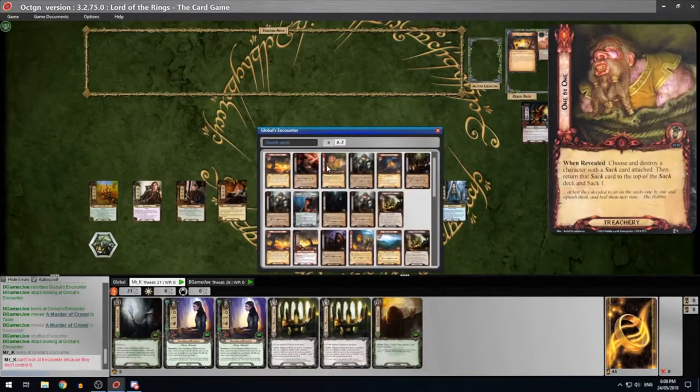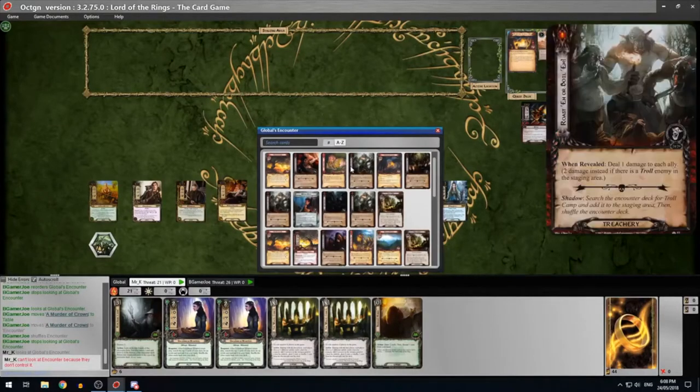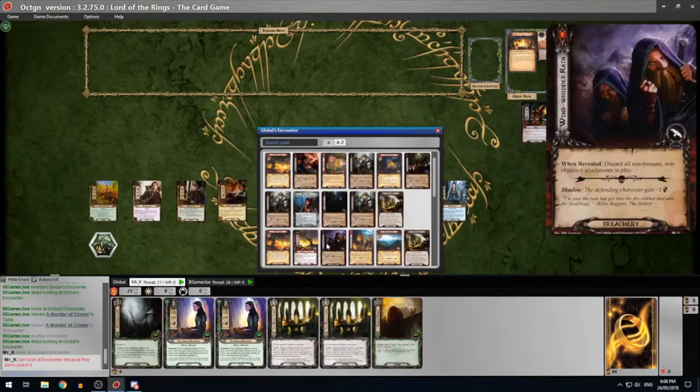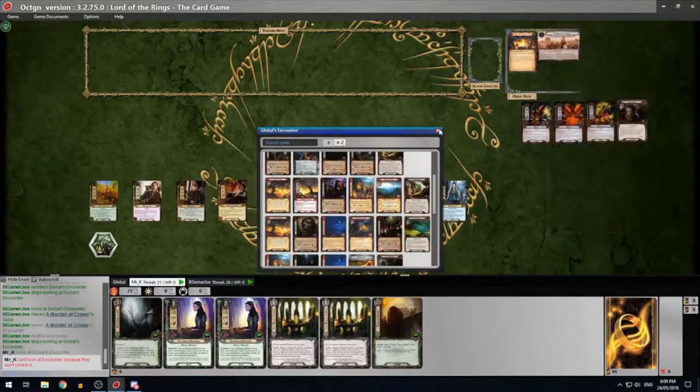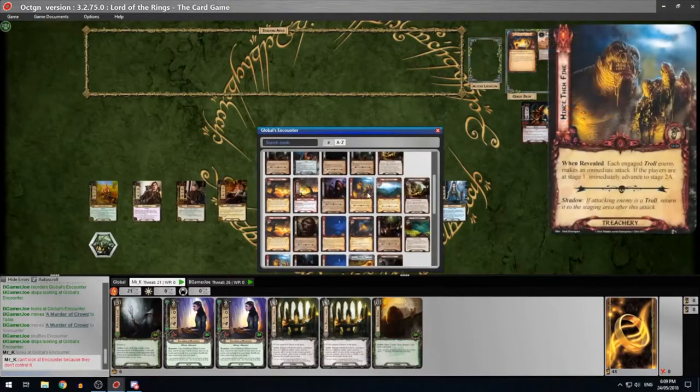There are treacheries that kill characters in sacks - because this is the quest with the sack mechanic where your heroes or allies end up in sacks. Stuff that deals damage to allies, stuff that discards all your non-treasure non-objective attachments. And this nightmare one is probably the worst: 'When revealed, each engaged troll enemy makes an immediate attack. If the players are at stage one, immediately advance to stage 2a.' So if you get that turn one before you're set up, it could be good game. So I'm going to try to use scrying cards to really control what comes out and get rid of some of these nasty treacheries without ever having to reveal them.